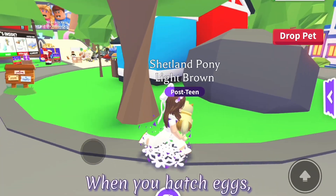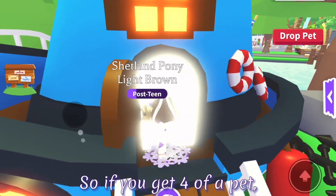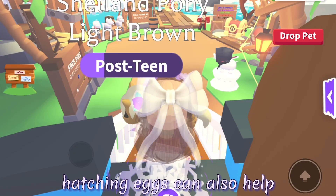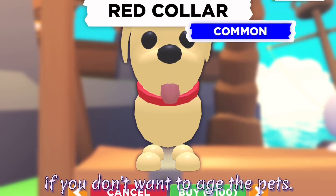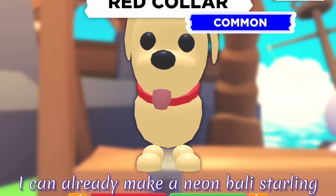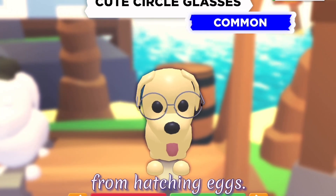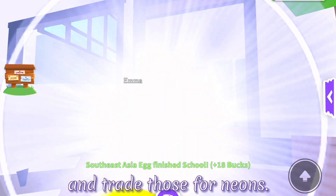The next method also involves eggs, and it is to hatch eggs. When you hatch eggs, you have a high chance of getting duplicate pets. So if you get 4 of a pet, you can make it neon. Hatching eggs can also help to grow your inventory, and you could even trade some pets you get for neons if you don't want to age the pets. I can already make a neon Bali starling and a neon banded palm civet from hatching eggs.